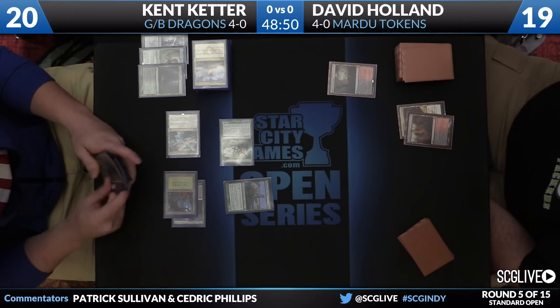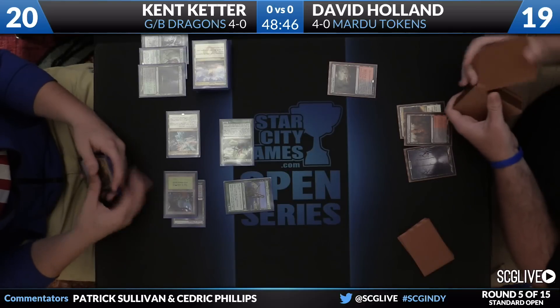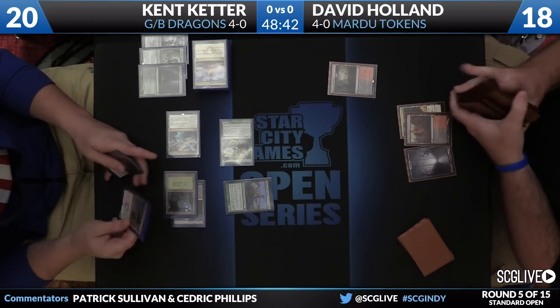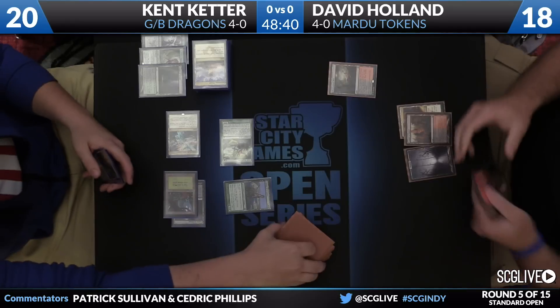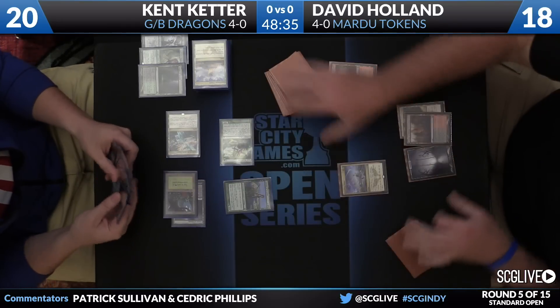The mana is all over the place. The core of it is green and black, but you've also got Dragonlord Ojutai, Dragonlord Atarka — they're all here. The only one that's missing is Dragonlord Kolaghan. No one likes that dragon.